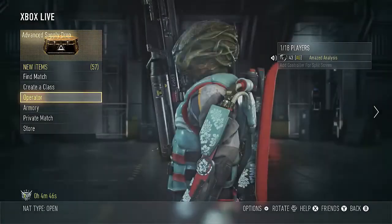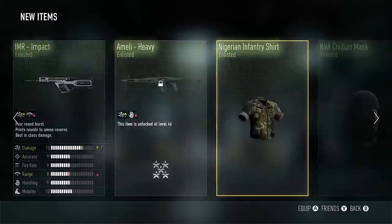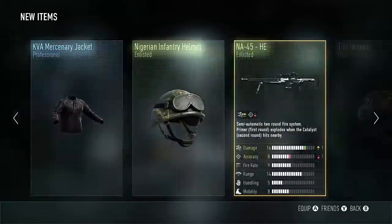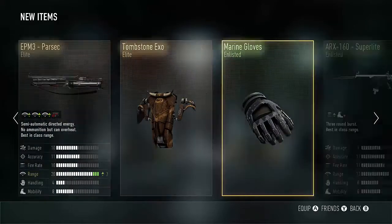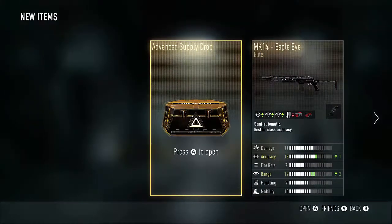We have our last advanced supply drop. We have gotten — one, two, three, four — I think we've gotten four elite weapons this whole time. So now I just have to hope we get either the Steel Bite, the Speakeasy, or the RIP. I'll take any one of those three. All right, please.